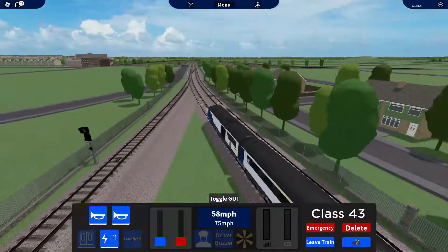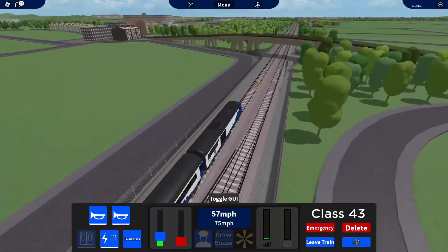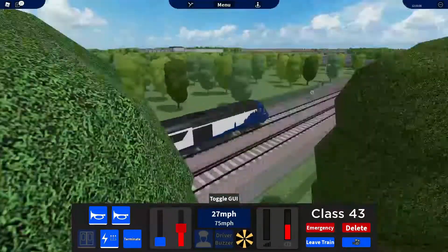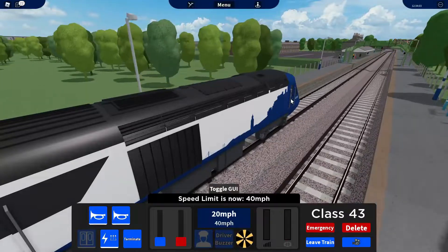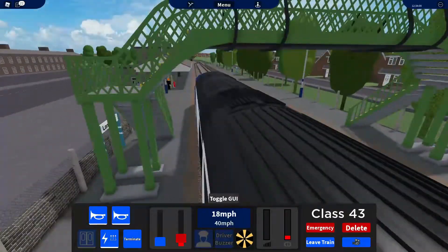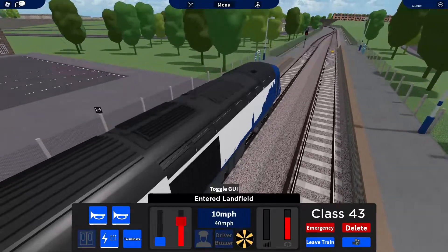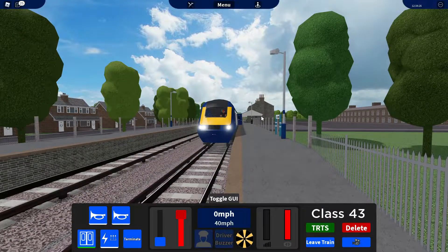Where the hell have I gone? The track quality is different — okay, we're going straight. That's a station coming up — slow down. This game is going to take me ages to memorize the routes, goodness. I remember my friend talking about this — one of the devs I've met. But my god, there's actually a lot of stuff here. This reminds me of a station in the Highlands. Yay, we made it to Landfield — one to four car stop. And stop. Well, we made it to Landfield.